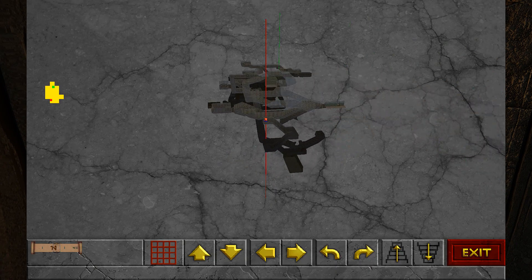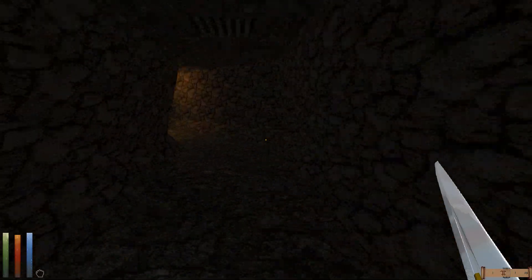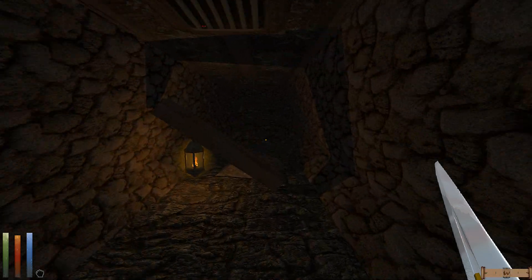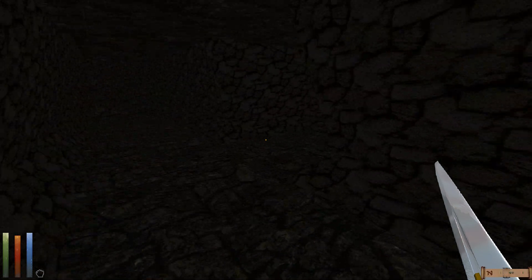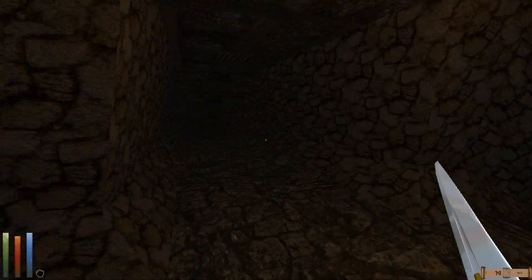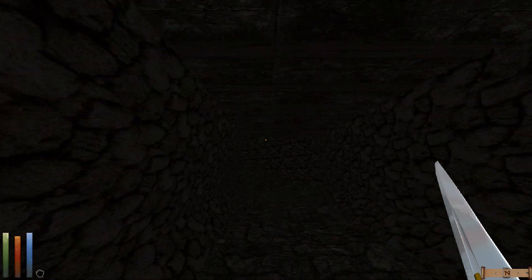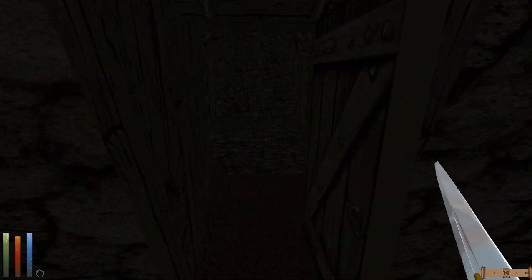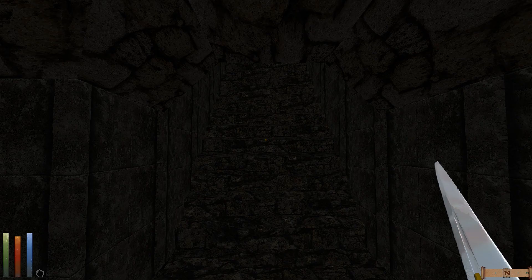Now I'm retracing my steps — I've already been down there, so let's just make sure I didn't miss any particular doors or ways to go. Have I explored everything in this direction? Oh, I didn't go down here yet, so we'll do that. It's like something to teleport you, I think. We haven't gone up these stairs at all.